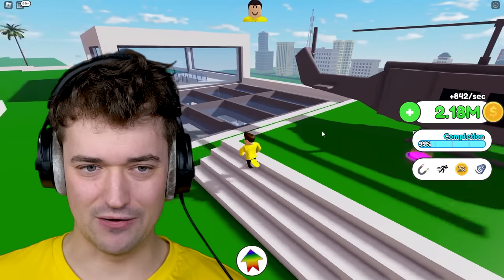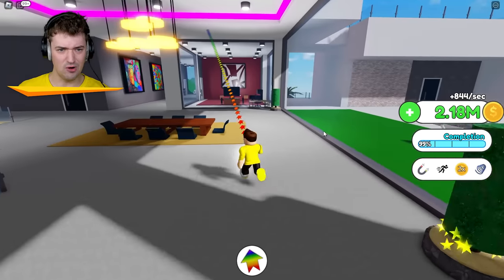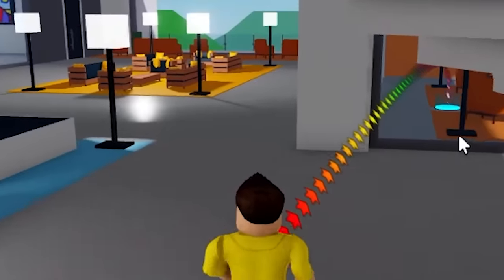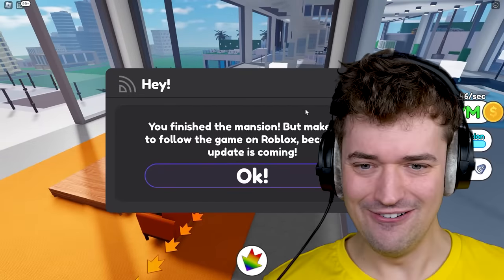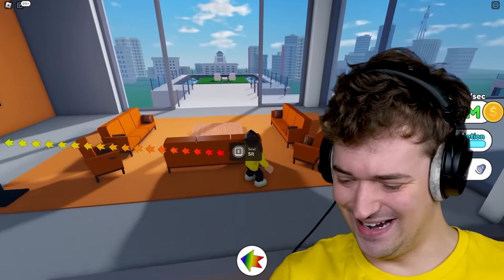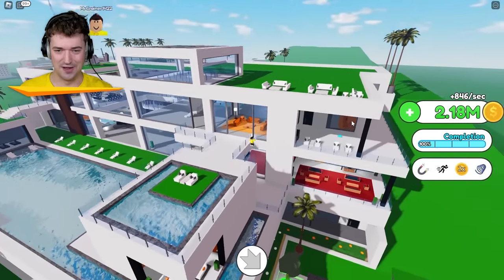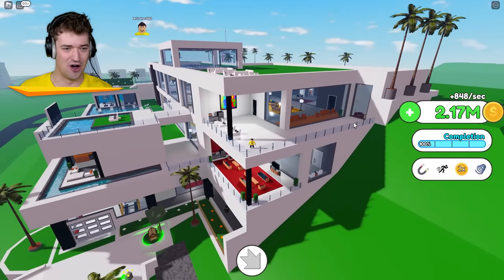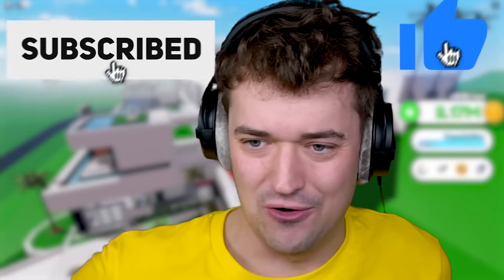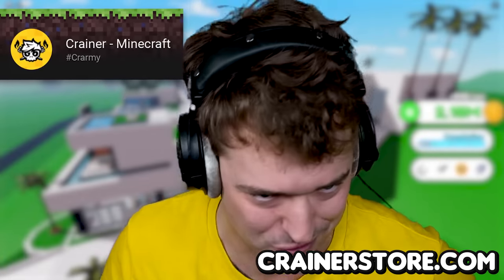99 percent — is this gonna be 100? Helicopter pad — I knew it! That's gotta be it guys. I'm still missing something — there it is, I can feel it! And 100 percent — oh yeah, this is a great looking mansion! I still need one more button over there — let me do that. Wow! Hit that subscribe button and like this video. Go to craterstone.com for awesome merchandise and check out my Minecraft channel too — Crater Minecraft!